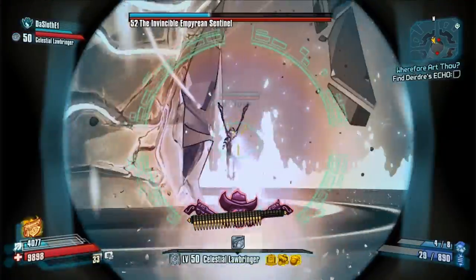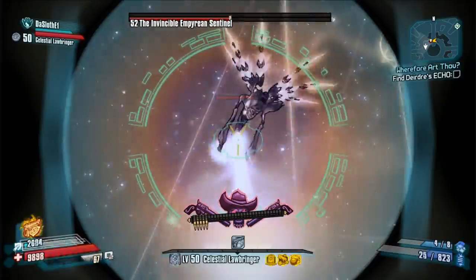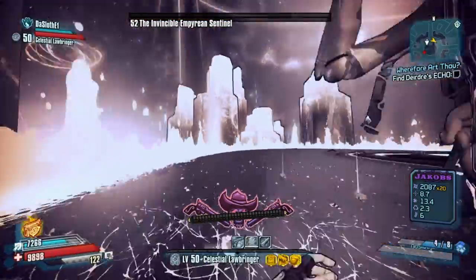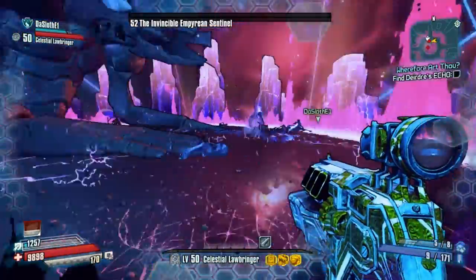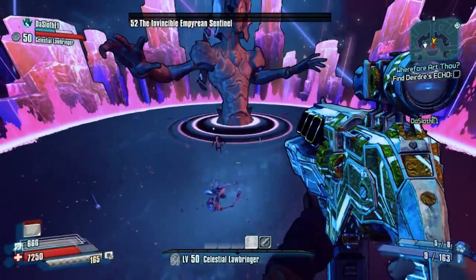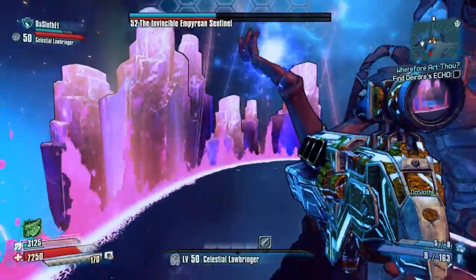This mission is not farmable, so if you want to get every elemental version of this, have a friend join you before you turn the mission in. Make sure you set your game to read-only, then accept the item, give it to your teammate, save and quit, reload, and just keep doing that until you have all the elements. Make sure your friend is trustworthy too, obviously.